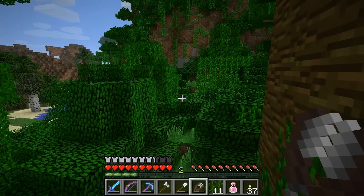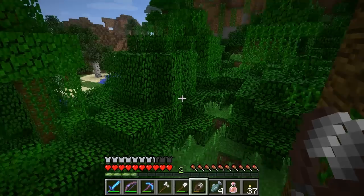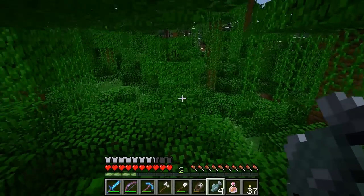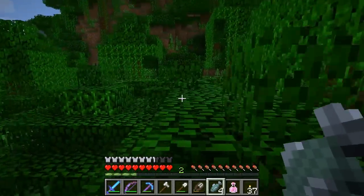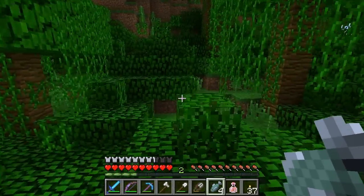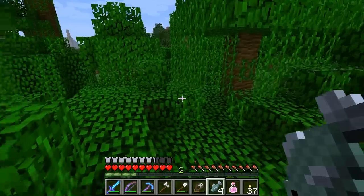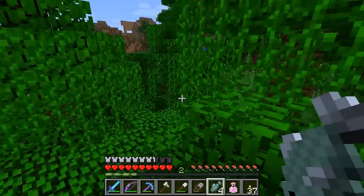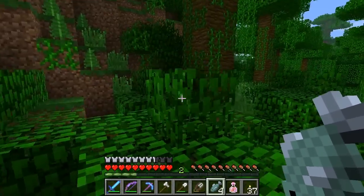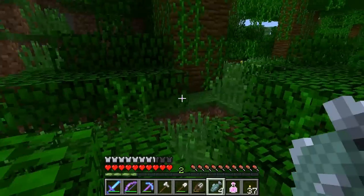Now we have to keep our eyes open for an ocelot. Let's get the fish in hand. You have to be very quiet and very slow around ocelots — they're very shy, those little creatures. But if you have fish in your hand, they will come up to you. You don't want to do any quick sudden movements — even looking around can set them running. They're one of the few animals in the game that can actually sprint like you can, and they'll bolt the second they think you're up to some kind of no good.